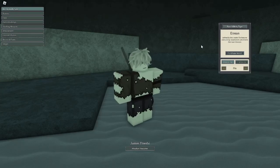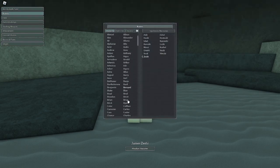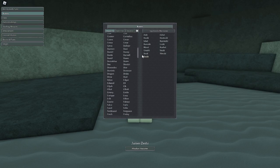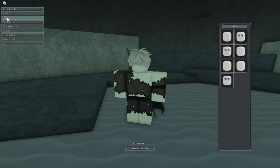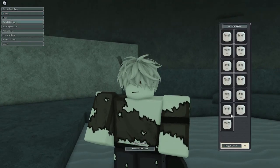So when you spawn in you will have your character. You will be given a random race and you have different race variants so you can pick whatever you want. You have your name so you can just pick a random name - I went for Zesi. Then you have your faces and you can do a mark if you like.